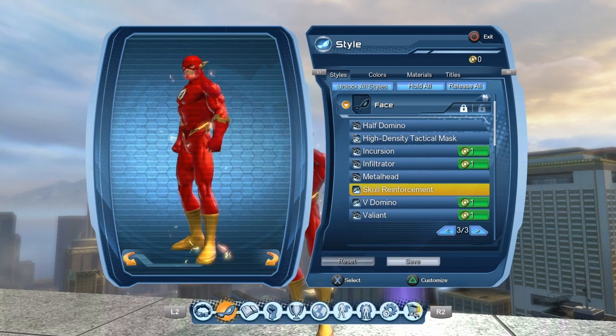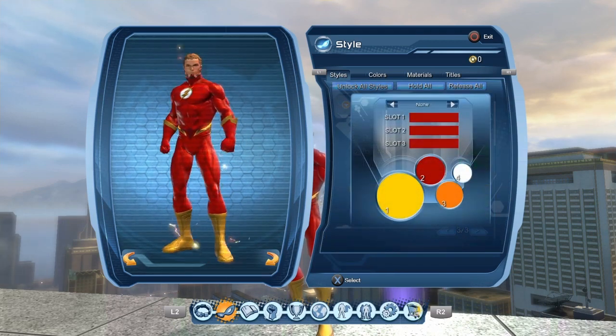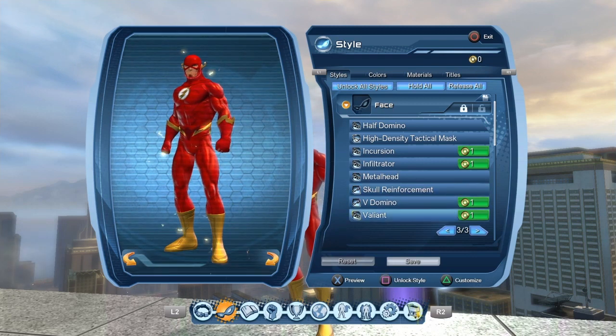The skull reinforcement is a very nice little touch to it. Obviously I'm using the red phoenix material — you get this from, I believe, curse coffin time capsules. And you can get the skull reinforcement from a stabilizer fragment mission. I'm not sure where else you can get it but that's where I got it from.